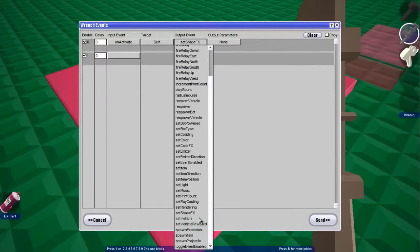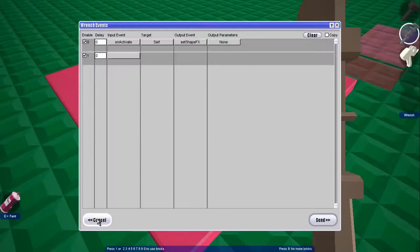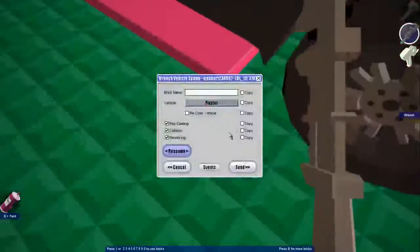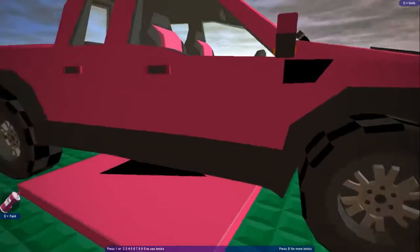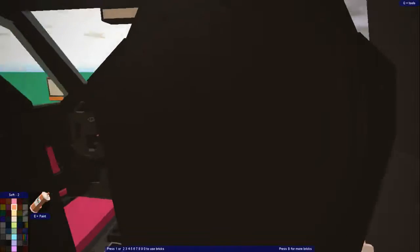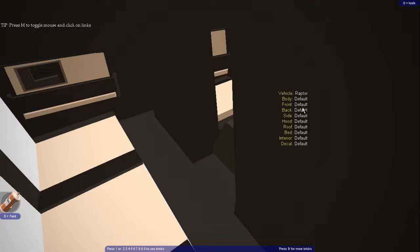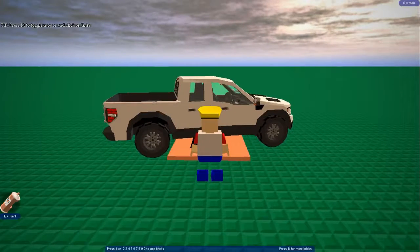Hold on, I'm trying to find it. I'm not very good with the custom vehicles, as you may be able to tell. Maybe it's just spawn the Raptor. I remember how to change the custom vehicle things — I'll quickly check that and I'll be right back. Okay, I'm back, and I figured it out. You type in slash garage.